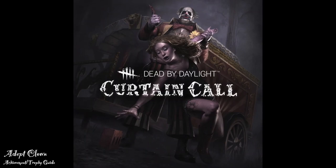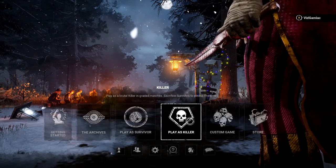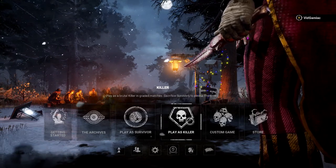Hey everybody, Sean here from GimmeEgg.com. Here we are today back in the Curtain Call update for Dead by Daylight, going for the Adept Clown Achievement. This one is going to be done from the killer side — it is to get a Merciless Killer rating as the Clown, only using his three unique perks.